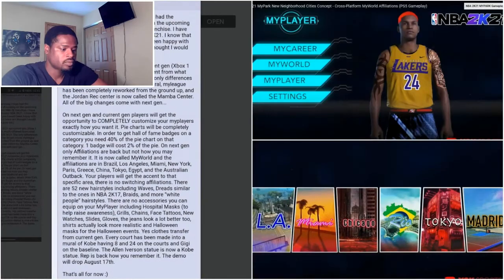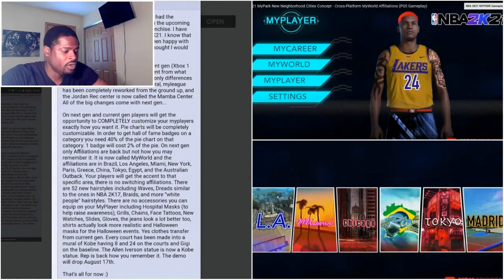Next gen only: affiliations are back, but not how you may remember them. It's now called MyWorld, and the affiliations are in Brazil, Los Angeles, Miami, New York, Paris, Greece, China, Tokyo, Egypt, and the Australian Outback. Your player will get the accent of that specific area, and there's no switching affiliations.